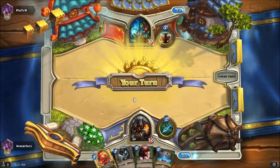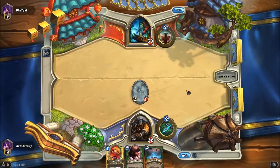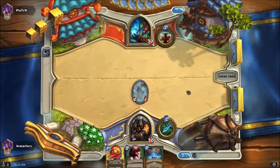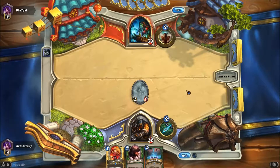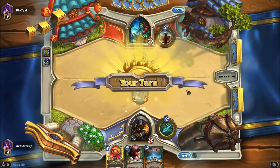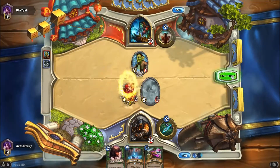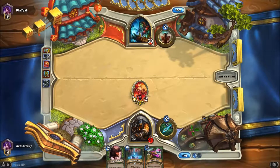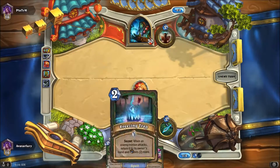Alright, here we go. Oh, hello. Come on, what do you have? You don't have a play. A Leper Gnome — interesting. Let's see what happens. Hopefully it doesn't do anything too drastic so I can buff this guy with this Freezing Trap.